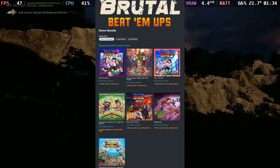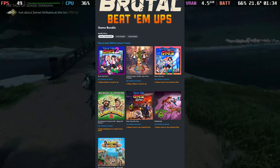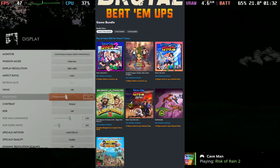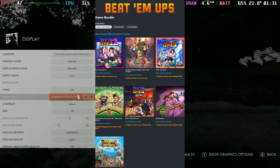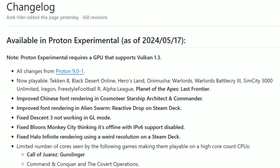For some news, we have a new Humble Bundle titled 'Humble Brutal Beat Em Up.' With this you get games like River City 2, Double Dragon Gauntlet, River City Girls, Bud Spencer and Terence Hill, River City Girls Zero, Battletoads, and Bud Spencer and Terence Hill: Slaps and Beans. Check this out if you're interested in beat em ups for your Steam Deck.